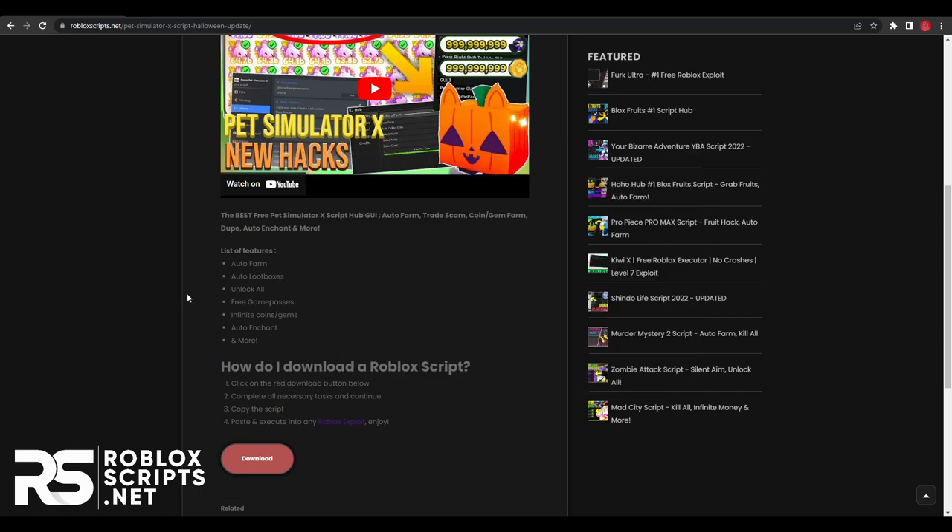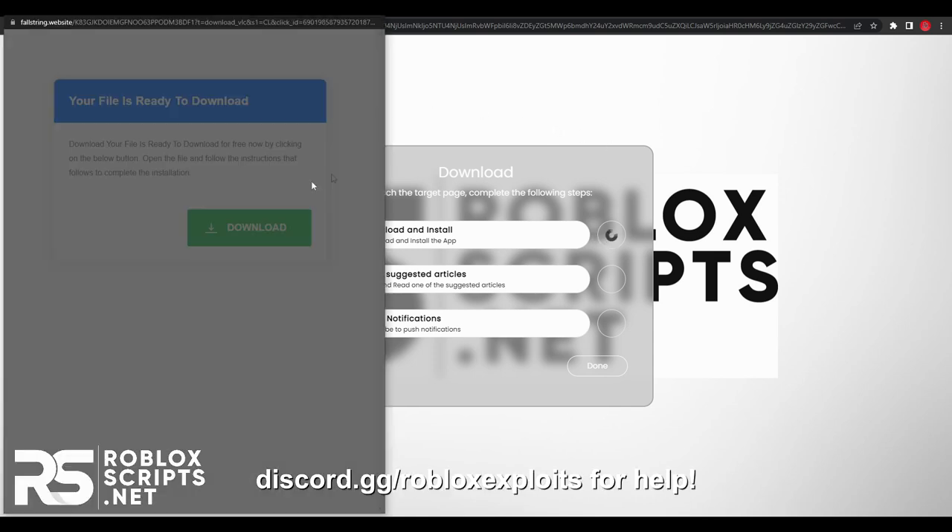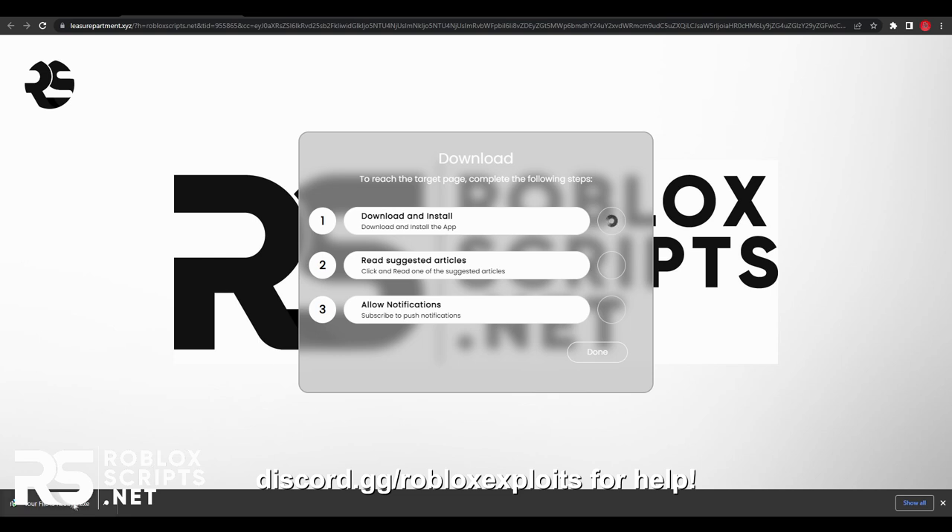Anyway, to install the script, scroll all the way down and click the download button. That will send you to a page where you will find three steps to finish. The first step is to download and install an app — just click on it, hit download, you'll get an EXE file, and just open it up.